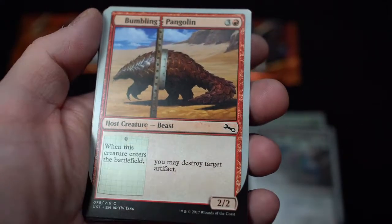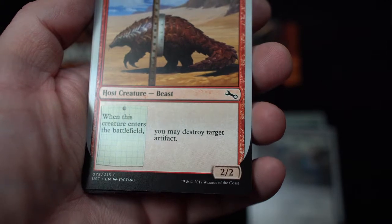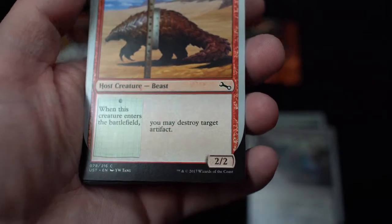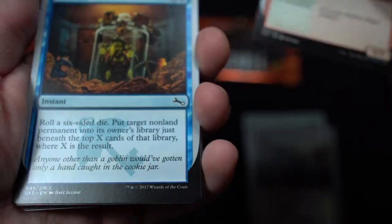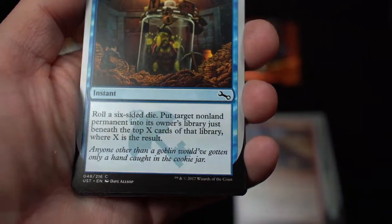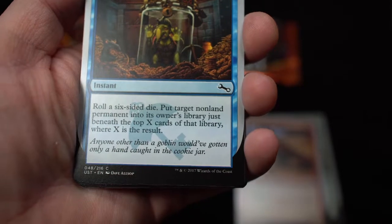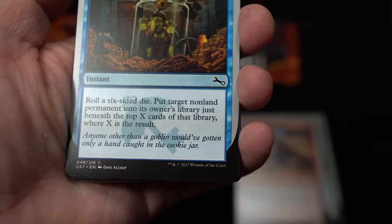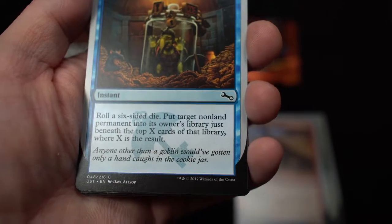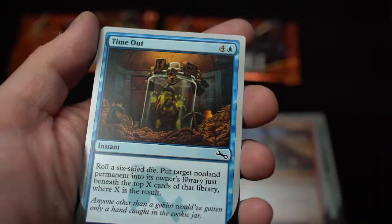Bumbling Palagodin — host creature beast. When this creature enters the battlefield, you may destroy target artifact. Time Out — instant. Roll a six-sided die. Put the target non-land permanent into the library just beneath the top X cards of that library, where X is the result. 'Anyone other than the goblin would have only gotten a hand caught in a cookie jar.'